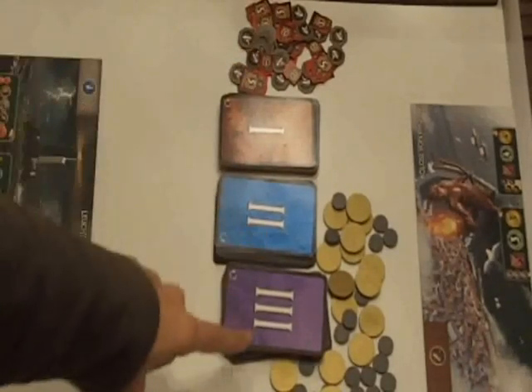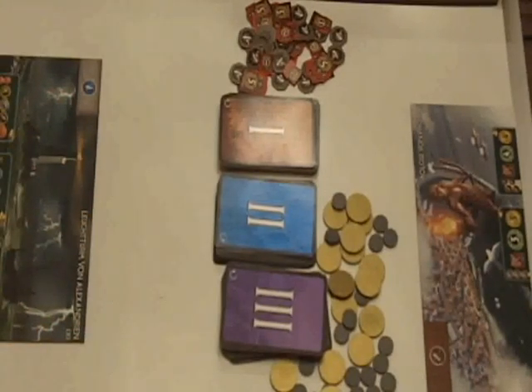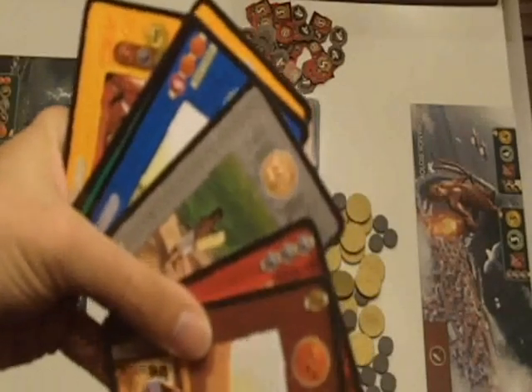The game is played in three ages, and each age will have six turns in it. Each turn is simply choosing a card from your hand, playing it, and then passing the rest of the cards to the person on your left.